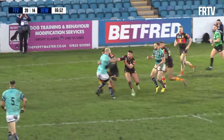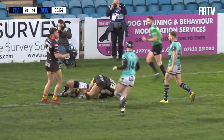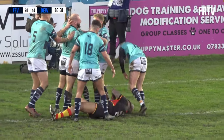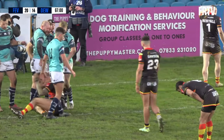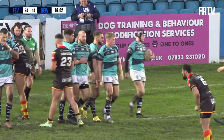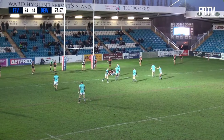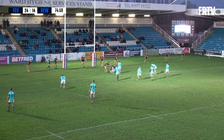Goes to the left to Brad Day. Day spins out of a tackle — good strength from Brad Day — gets over the line, puts the ball down. It's the experienced players of Featherston Rovers doing it again. It looked like Conor Jones was shaped up for a play on the right, but Brad Day said, 'I'll have it.' Hazard's back in at dummy half again.